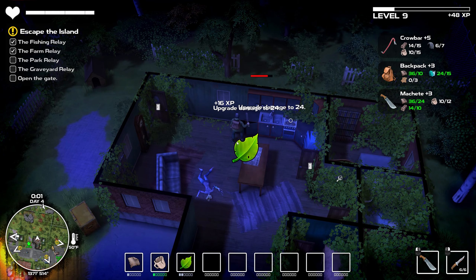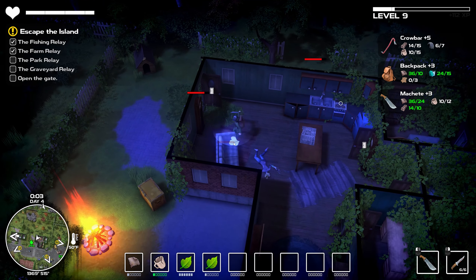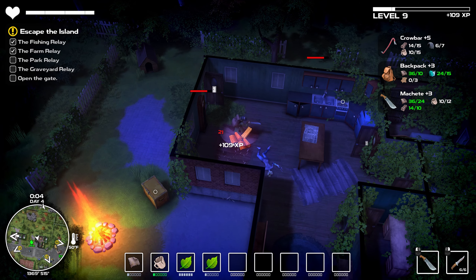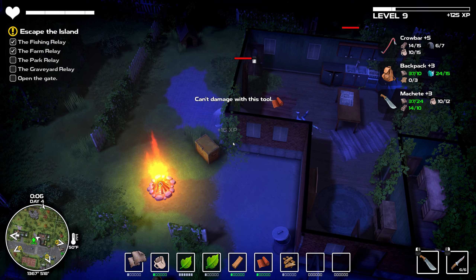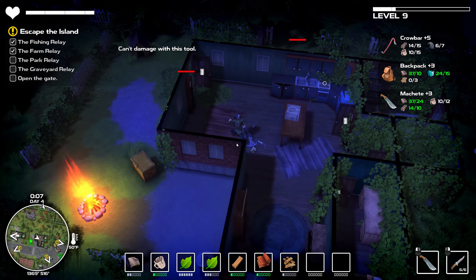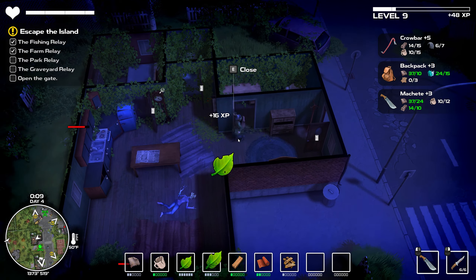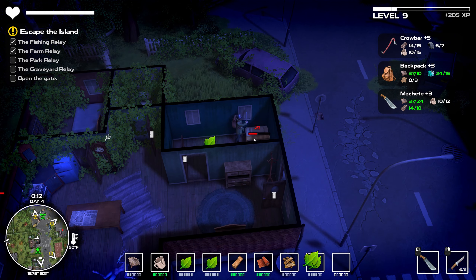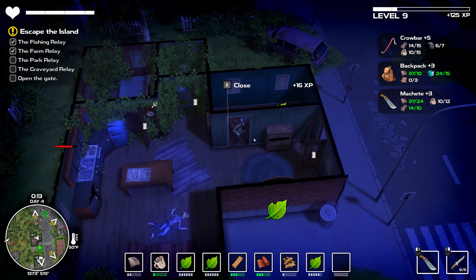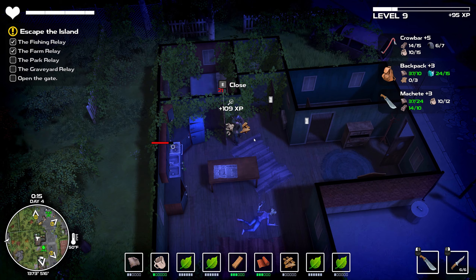Why did I leave all these ceramics behind? Maybe early on my weapons didn't damage ceramics - that doesn't seem right. I still need to find some more ceramics so I can upgrade the machete. The crowbar needs ceramics as well - surprise, surprise. I'm trying to think if this is all stuff respawning or if I just didn't tear it down the first time. I need leather - I'd love to upgrade the backpack.